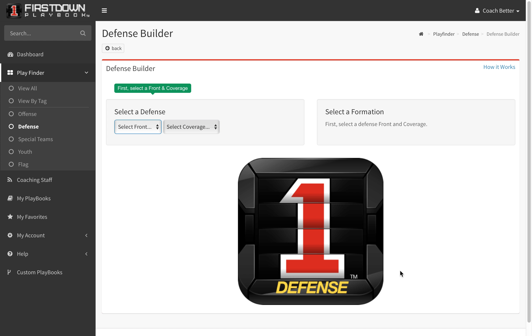Today's the last day of February and a big defensive day on First Down Playbook. We have finally got our last group of 4-3 under fronts in. Take a look here — we've already had the 4-3 over and the 3-4 strong and weak.